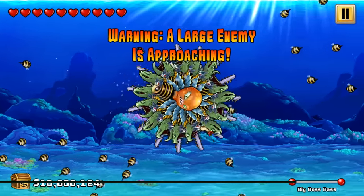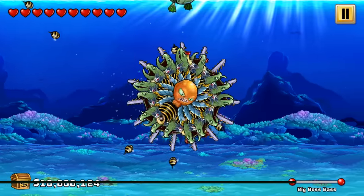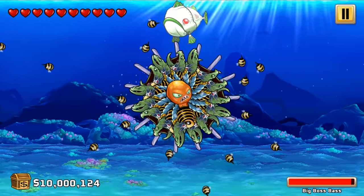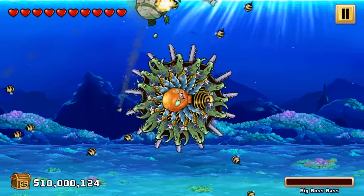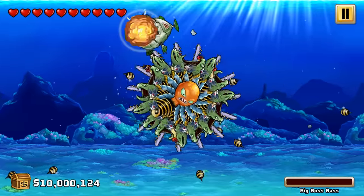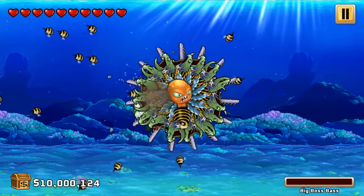Here comes the first boss — a large enemy is approaching. Let's see how we do against the big boss bass. I'm not sure exactly the best way to do this, but didn't have to think about it at all. The killer bees completely destroyed this guy. Big boss bass, you're down — you stood no chance.